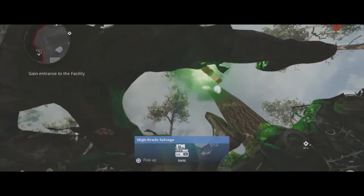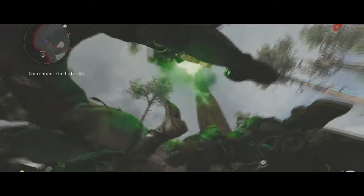But all this requires is the ether shroud and the ether shroud level 3. Once you have those two things unlocked, you can do this super, super simple glitch to get yourself under the map as you're seeing on the screen right now.